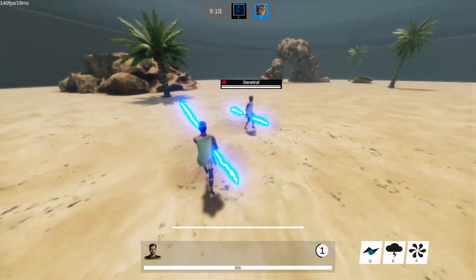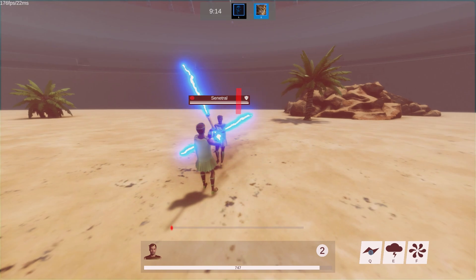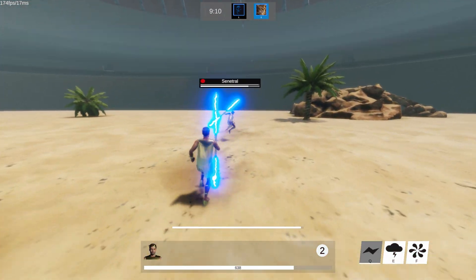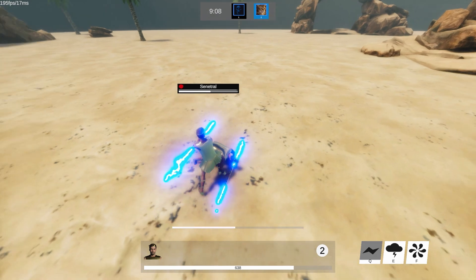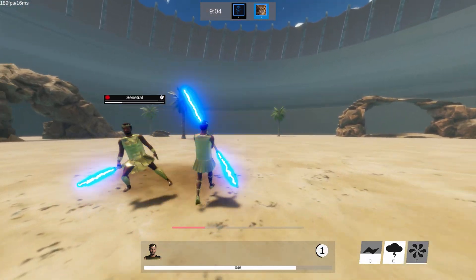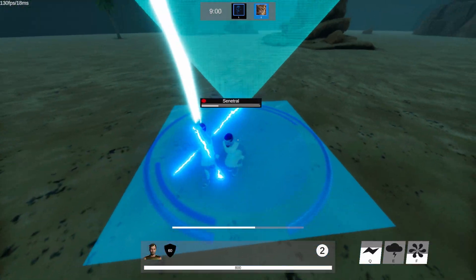Hello everyone, welcome to a new Olympia Knights devlog. Quite a few things have happened since the last time. I've added two new maps, two new abilities. AKT's torch now actually has a fire effect, which was a bit tricky to get working with the movement. There's also a new game mode, and I did a lot of improvements to the UI. I also implemented character customization with cosmetics and emotes and stuff like that.